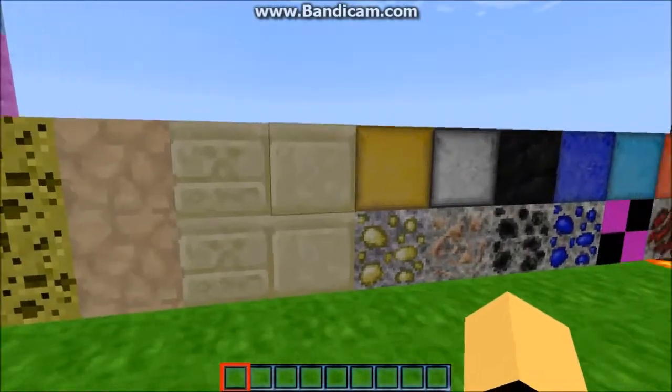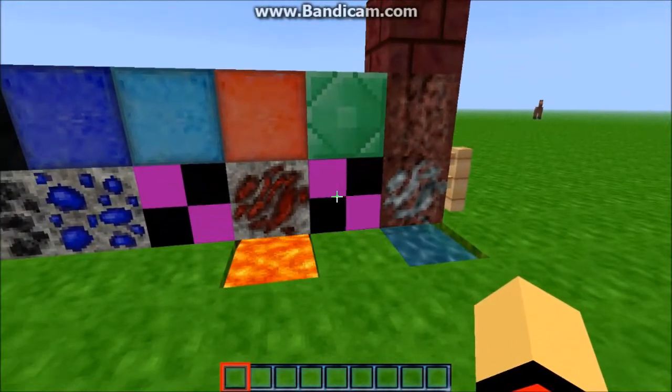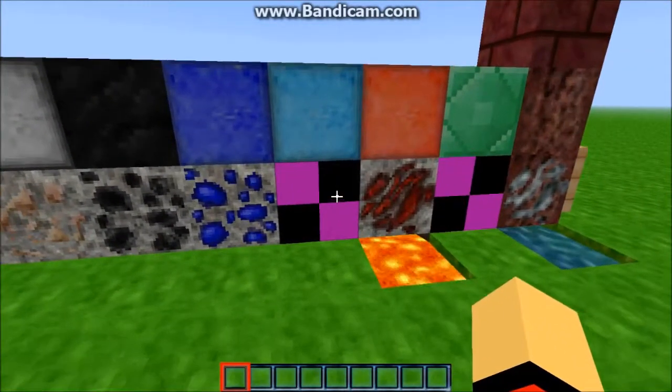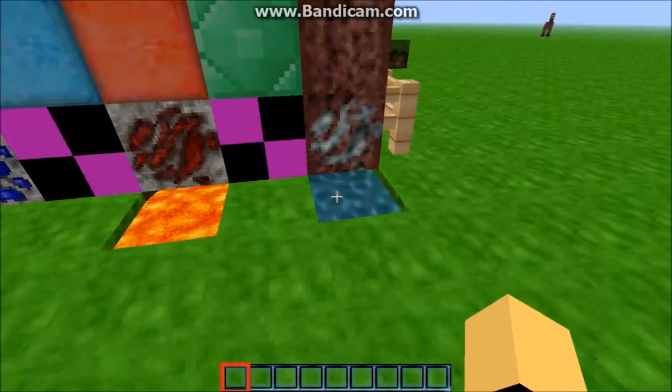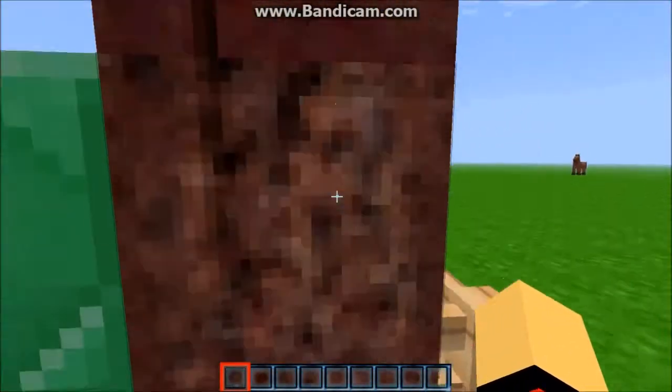Sponge and the different kinds of sandstones. Diamond and emerald aren't finished, I think. Lava looks normal, water looks pretty cool, nether and quartz looks weird.